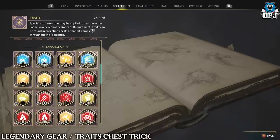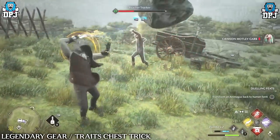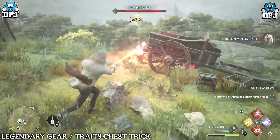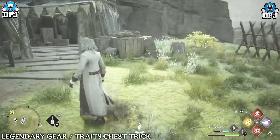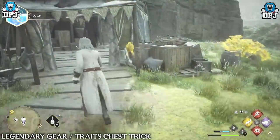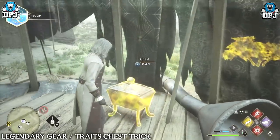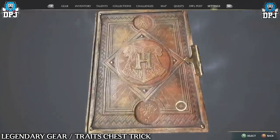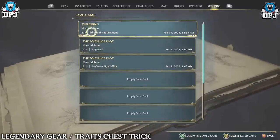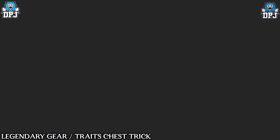Trait chests come from bandit camps found on your map. Size doesn't matter — clear the enemies at the camp, then loot the ornate chest for a guaranteed trait. Create a manual save before opening it; if you don't get the trait you want, reload and try again until you do. These chests drop traits from tier one up to tier three randomly, but once you have a trait it's locked out of the loot pool, so traits become easier and easier to unlock over time.